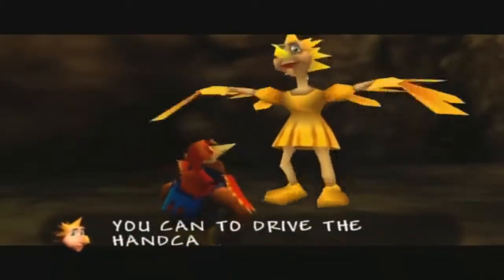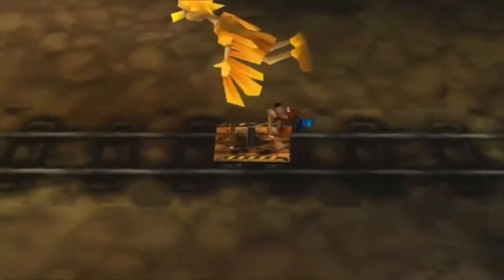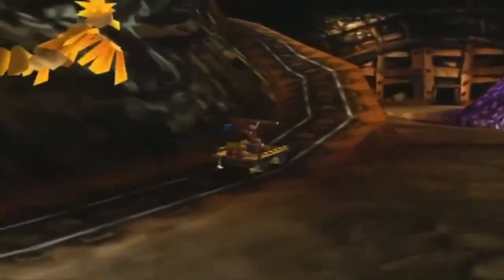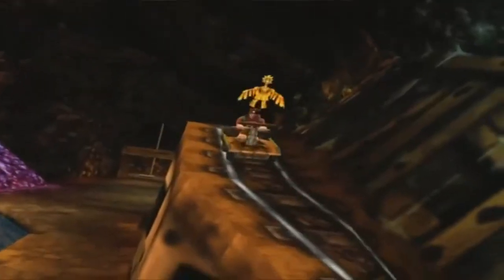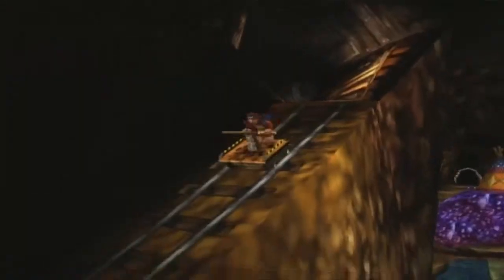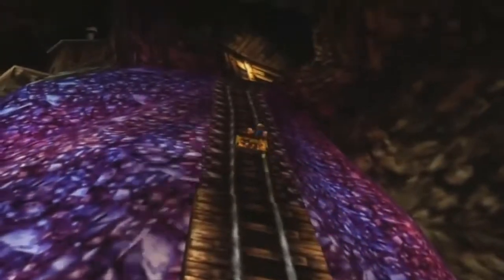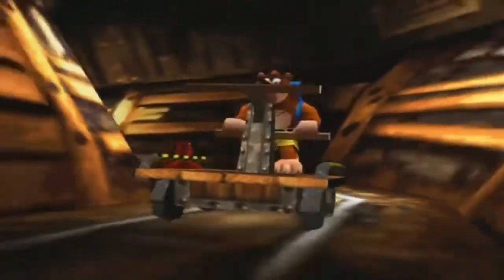'Simply tap X as fast as you can to drive the handcart along.' We will accept their challenge. So Canary Mary challenges you to a race — to get a prize from her you simply have to beat her. Just tap the X button repeatedly as fast as you can to drive the minecart along the tracks. Try to stay ahead of her at all times. Her wings are stiff so it is potentially an easy victory, but trust me — later on in the game she does get difficult. Don't worry too much about the handcart being off balance because it really won't be thrown off the track.